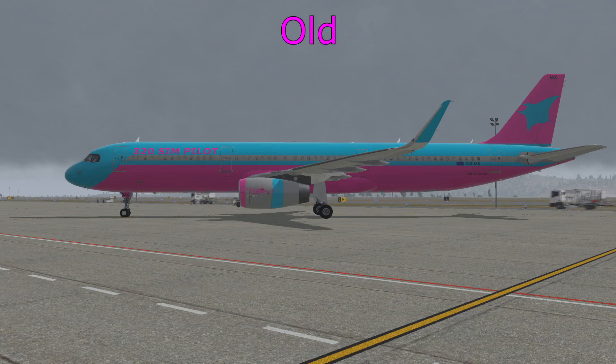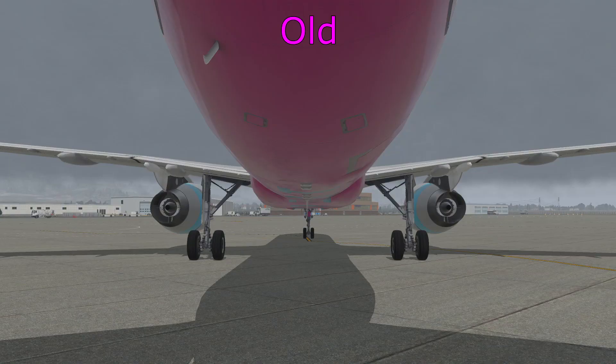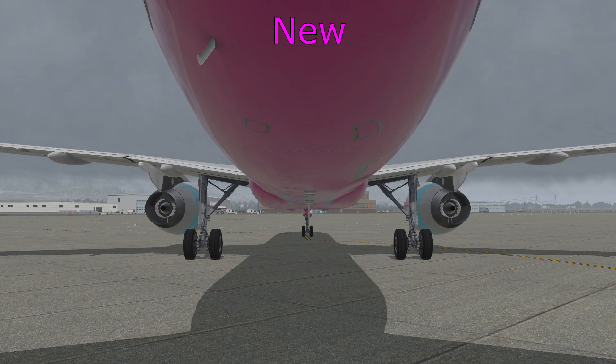The first thing I want to talk about is the new ground geometry. It now sits a bit lower to the ground. Here's the old version and the new version — it's hard to see but the engines are slightly lower. If you look at this next angle we can see it. The main suspension on the landing gear is compressed more in the new version even though this is at the exact same weight. Here's the comparison: old and new.